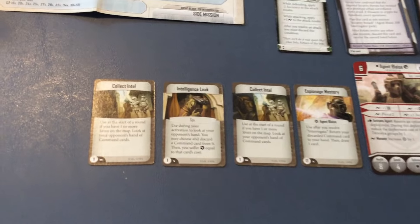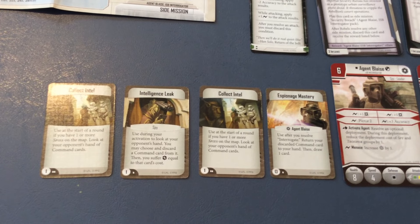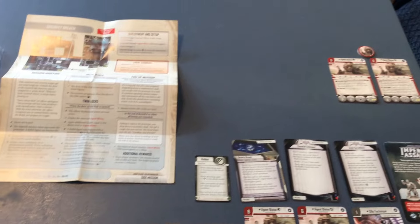Finally, we have four Command cards: Collect Intel, Intelligence Leak, Collect Intel again, and Espionage Mastery. I obviously was not a master of this intelligence because I didn't put the two Collect Intels together. Just making sure you were paying attention — yeah, that's what it was, sure.